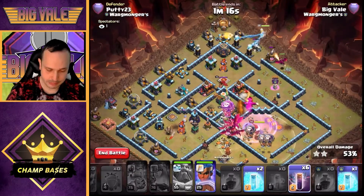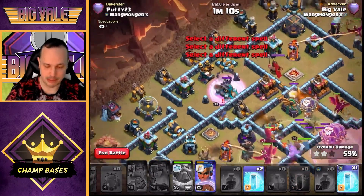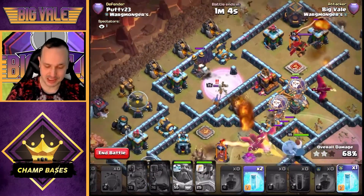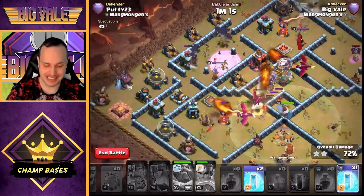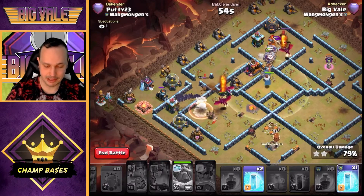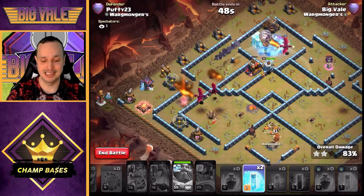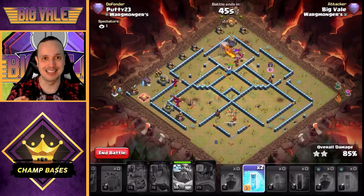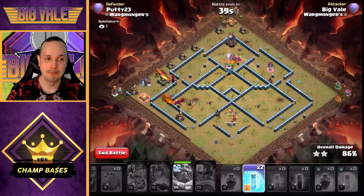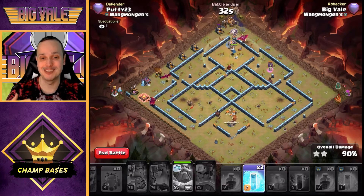We'll get the RC sent from the top. With one Scattershot remaining and no real splash around it, we're going to bat-bomb that Scattershot — drop all the bats straight on top of it. The reason: the Scattershot has a dead zone immediately next to it where it can't shoot. Bats are flowing through the base; we've got three Freezes we frankly don't need — we'll use one just to help out. That base is wiped out, all defenses gone. We've still got dragons, bats, balloons, and the Warden on full health.